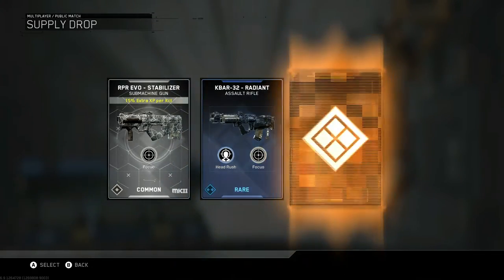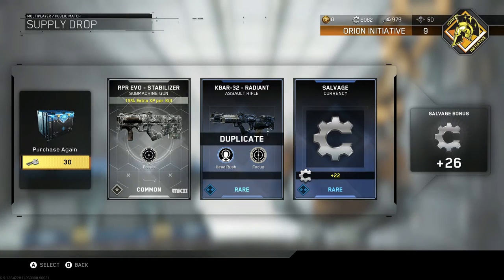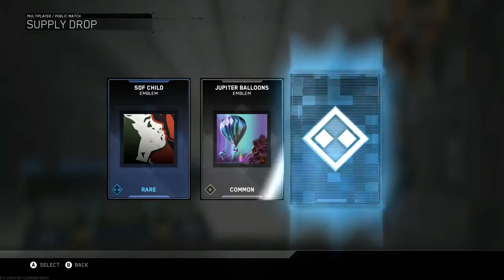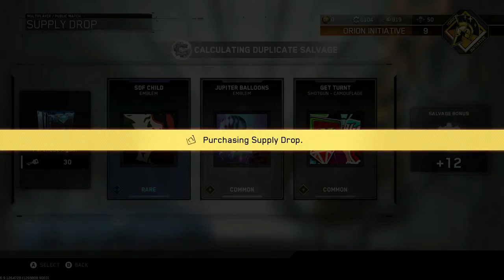All I want is weapons - there we go. Two weapons, I will take it. Unfortunately I think I had the K-Bar already. Yeah, I did have the K-Bar, and you only get 20 Salvage for that? Dang it. That's rough. Emblem, no one cares about. That was a really bad drop.